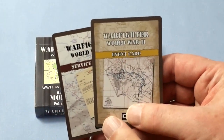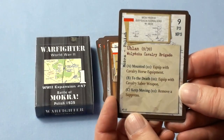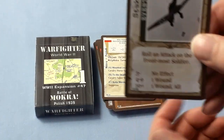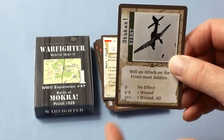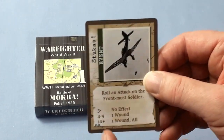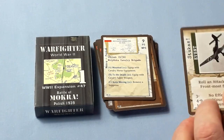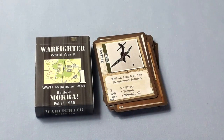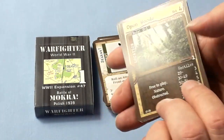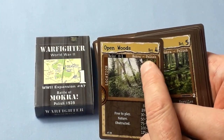There's also an event and a service record. There's the event for Mokra, and thinking about it, there's only one event card in this battle pack, so I assume you just add this to your event card deck and use that as per normal — otherwise you'd only have one event.